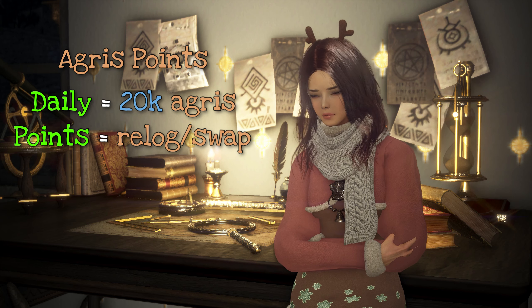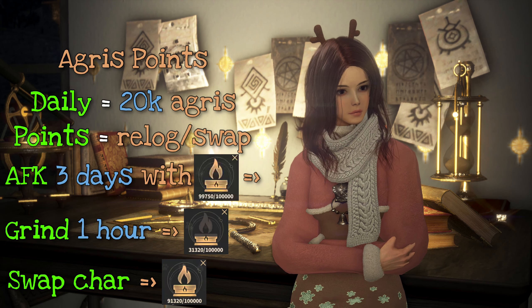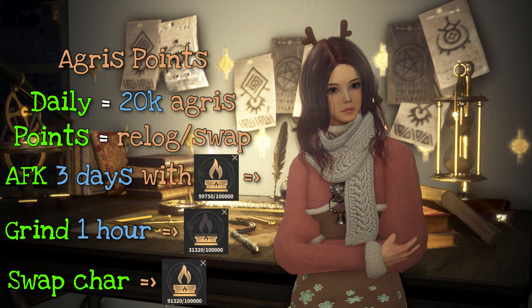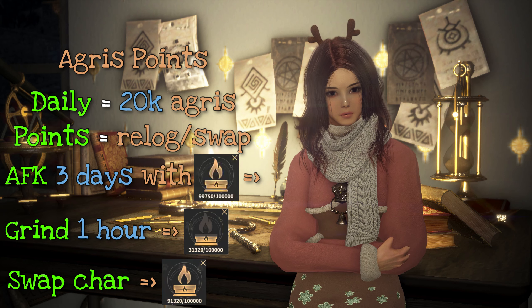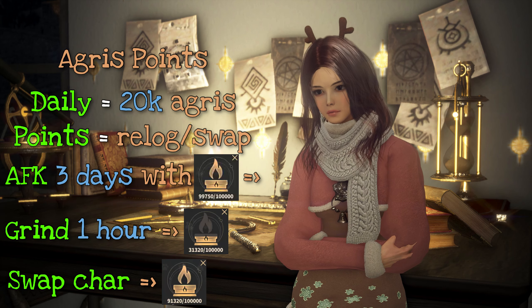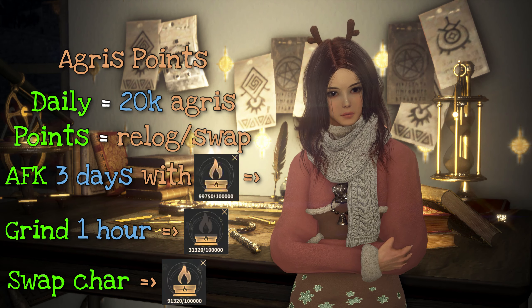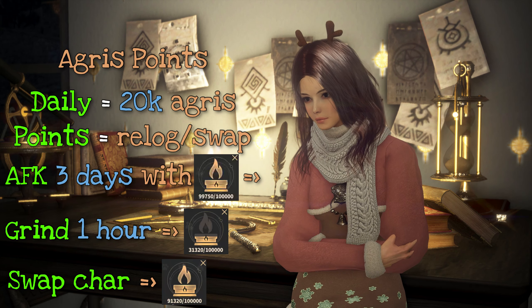What people might not know is that you are assigned all of the agris points from all of the missing days once you change characters or re-log. So for example, if you go AFK for 3 days on the same character without logging off — let's say you are AFK training on dummies — then when you change characters you will get 60,000 points, not 20,000 points.